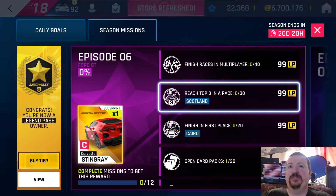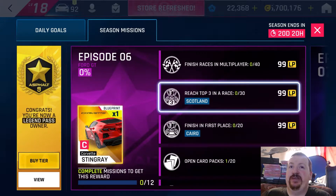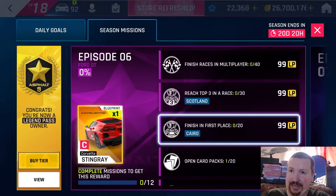Regarding grind quests in this episode, there are only two: reach top three in a race in Scotland for 99 Legend Pass points, and finish in first place in Cairo. I'll put markers down below to the different quests when I'm doing them, and we'll get some of these done in those 30-second stages — there's usually fairly handy ones for each of these.